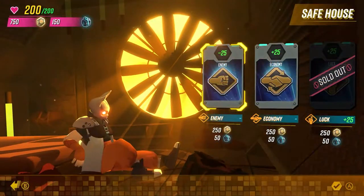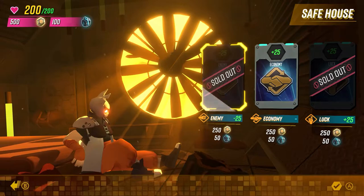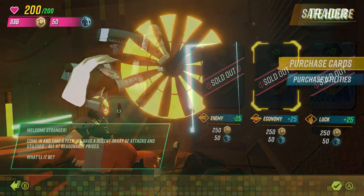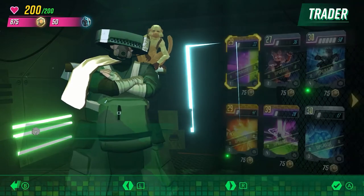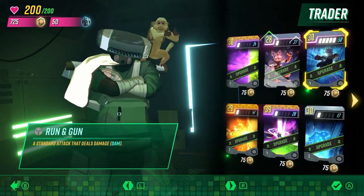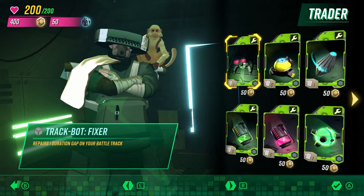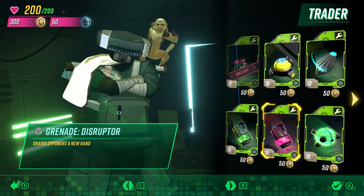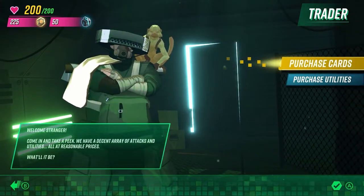The Safe House can also be used to bribe City officials — spend your credits and cells to manipulate the City. The Trader is the place to go for new cards, where you'll be able to unlock new attacks or upgrade existing ones. Perhaps you're just looking to top up your utilities, but remember the City's economy dictates the prices and stock levels. Make sure to spend when the time is right.